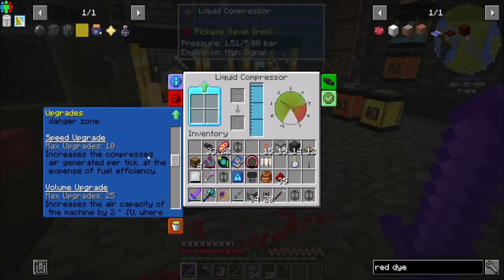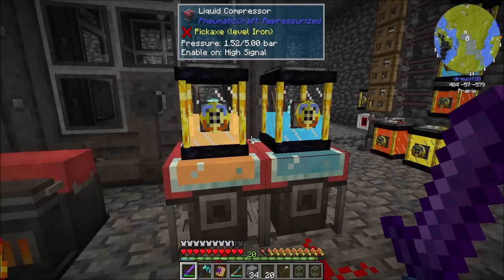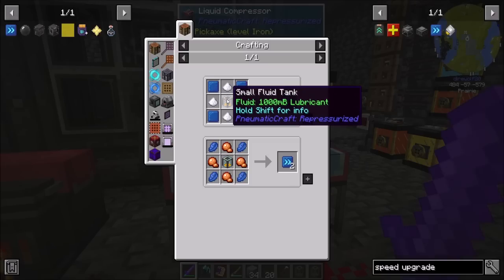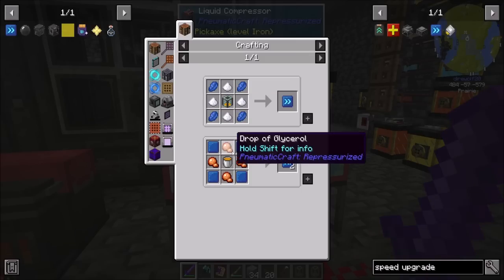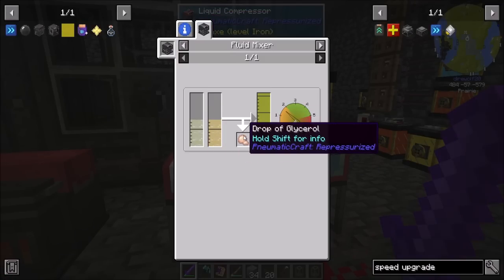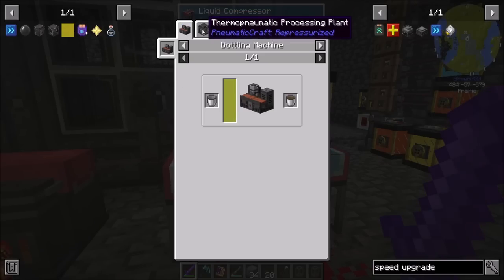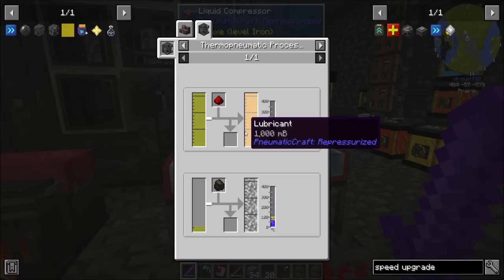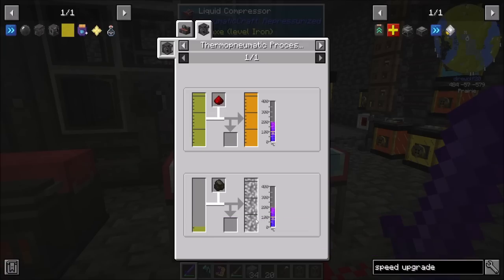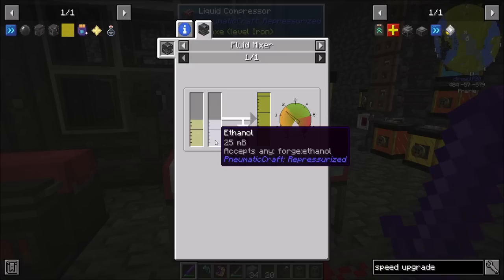We could throw some speed upgrades in there — it increases the compressed air generator per tick at the expense of fuel efficiency. That might not be a bad idea. Speed upgrades require fluid lubricant buckets. We can either make them with glycerol, which is twice as efficient, or use sugar. Glycerol comes from a fluid mixer of seed oil and bioethanol to make biodiesel. Biodiesel can break down into lubricant and can also be used to get plastic. So biodiesel can make both lubricant and plastic — that might be a thing we decide to go with.